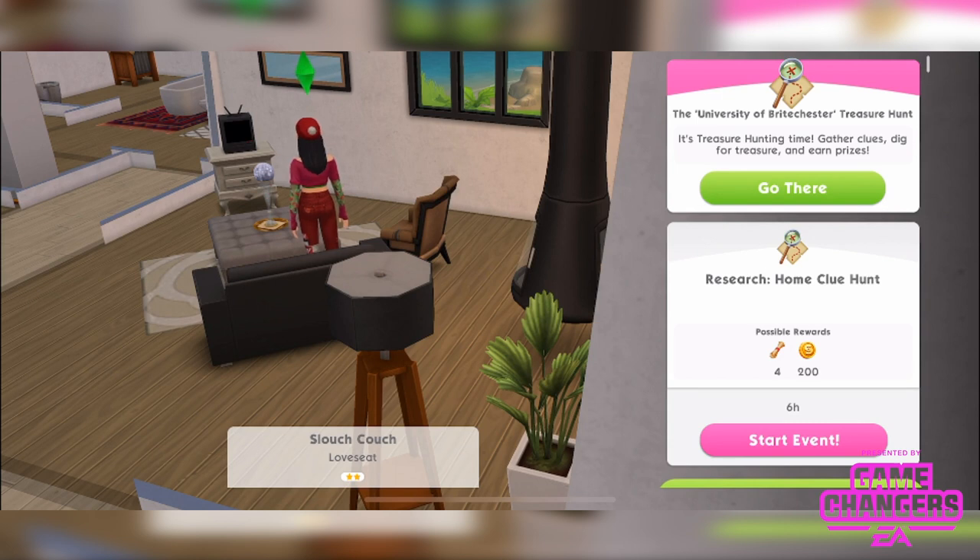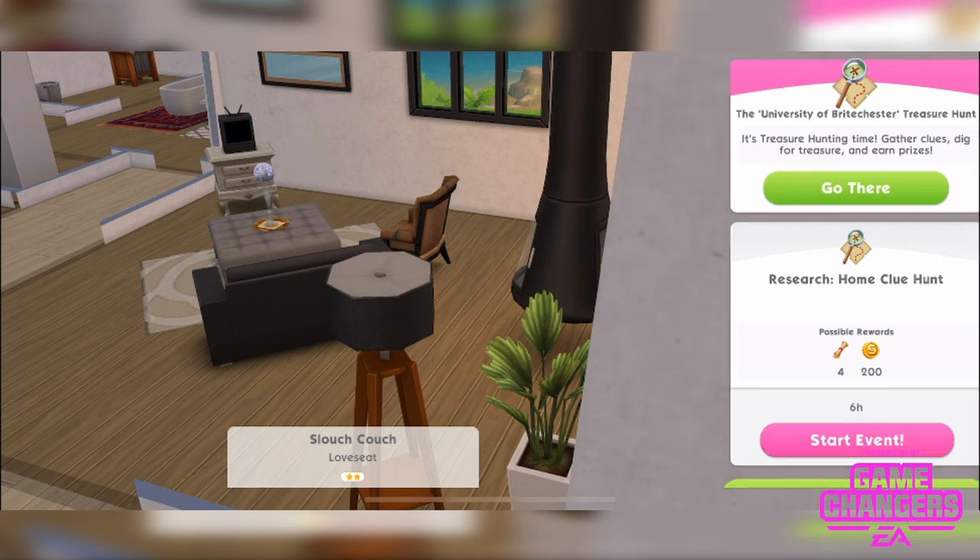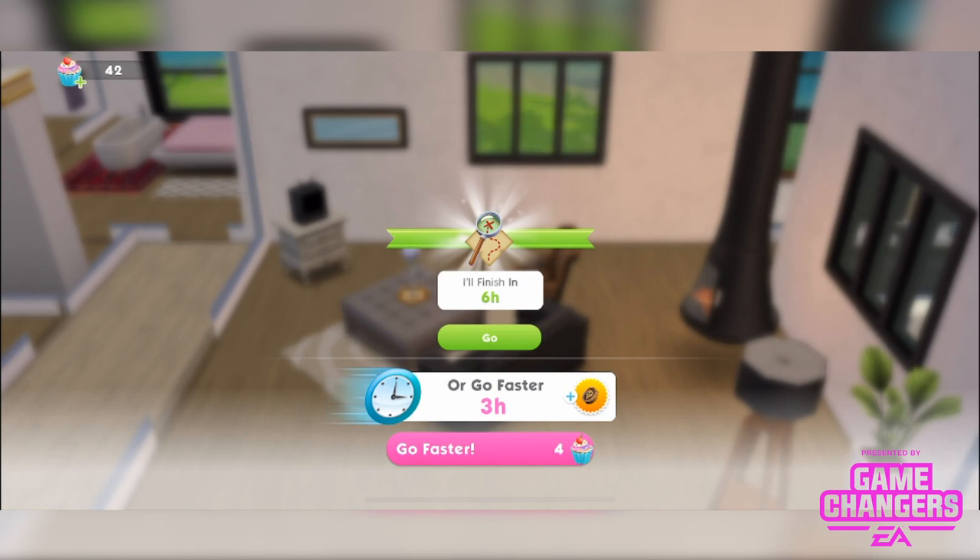The possible rewards are clues and 200 simoleons. For the purpose of the video I'm going to speed up events using Simcash, but I'm not going to use cupcakes — even though it would be cheaper, cupcakes give extra ancient relics and I want this to be an honest representation of how many events you'll have to do. So I'll choose the slower option and just speed it up.